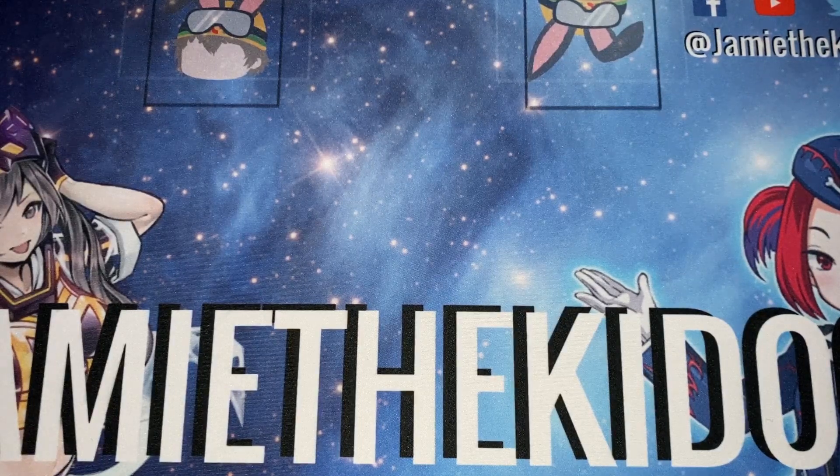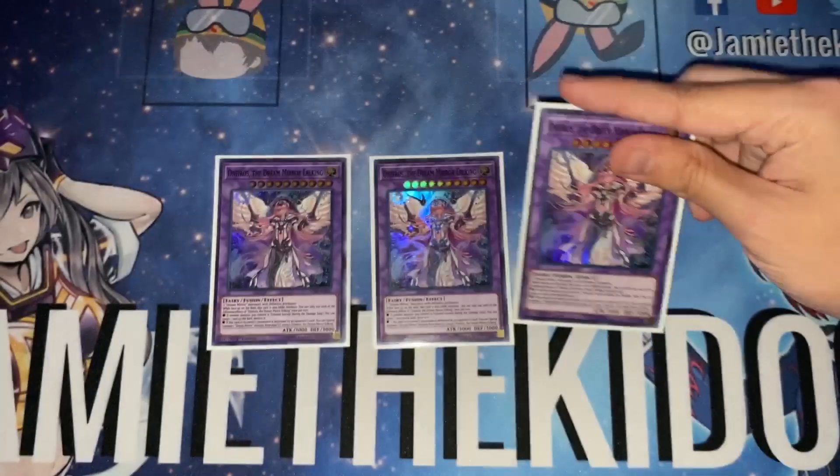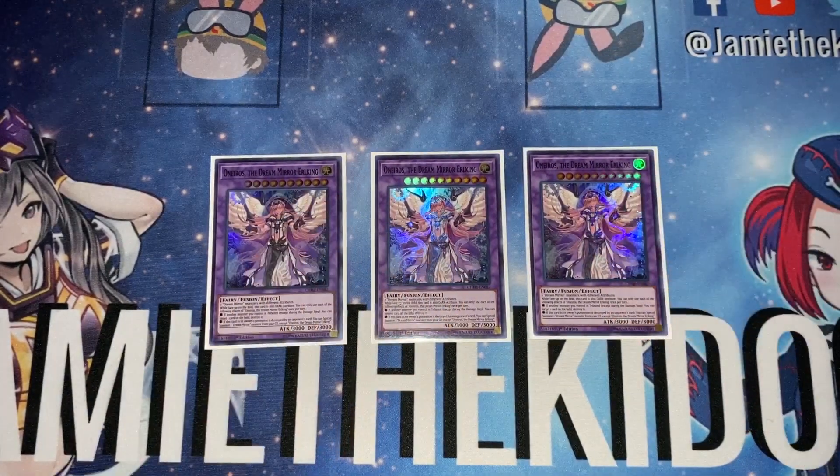That brings us to a 41-card main deck. There are definitely cards you can cut, but I included that extra Valkyria for experimental purposes. For the extra deck, the first card is the most important — everything else is completely subject to flux. We play three copies of Oneros the Dream Mirror Earl King. You summon him using two Dream Mirror monsters with different attributes. While face up, this card is also treated as dark — so he becomes both a light and a dark Dream Mirror monster, triggering both mirror field spell effects.